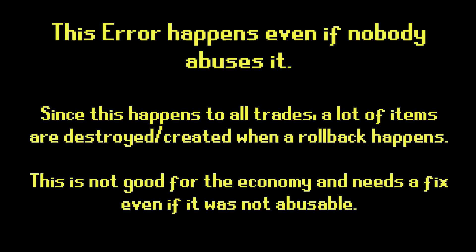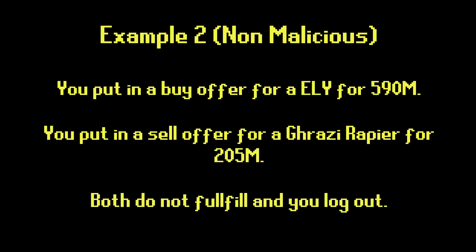This error happens even if nobody abuses it. Since this happens to all trades, a lot of items are destroyed or created when the rollback happens. This is not good for the economy and needs a fix, even if it were not abusable. Let me explain why this destroys and creates items even when there is nobody with malicious intent behind it.